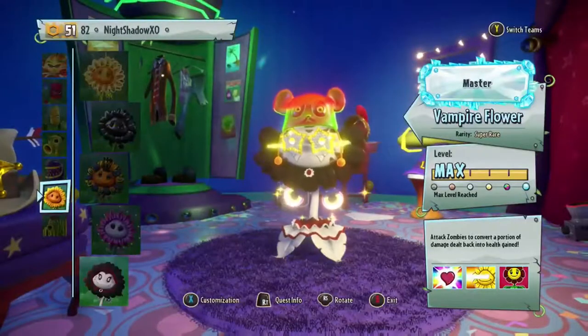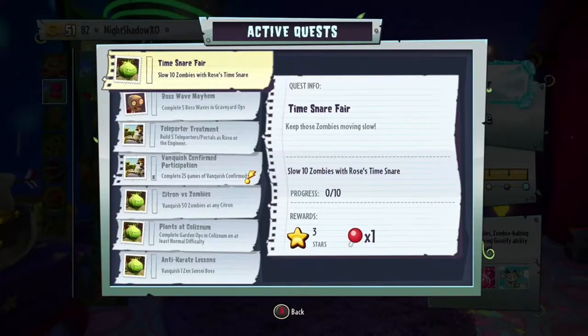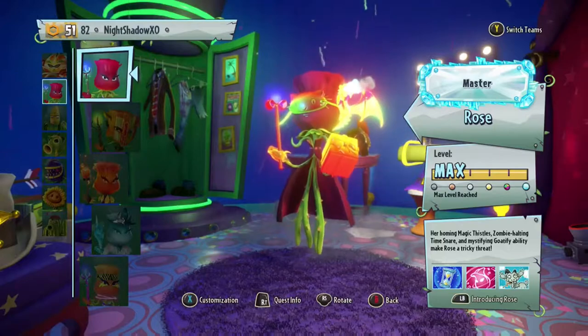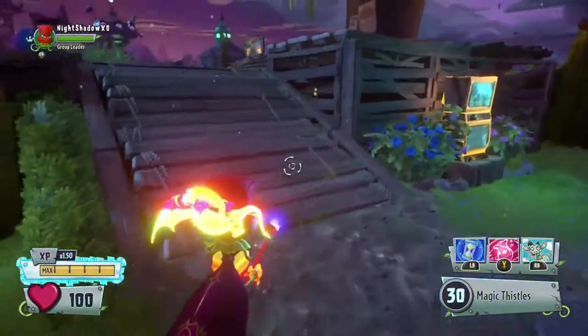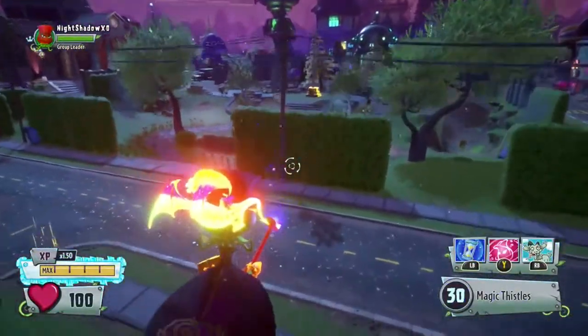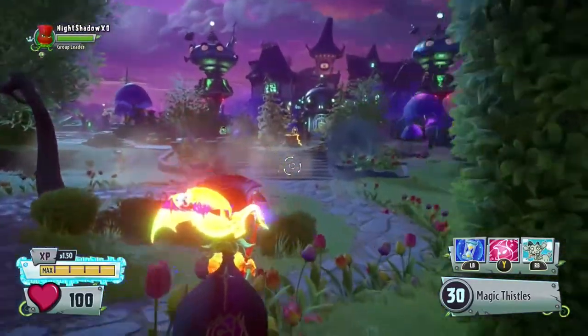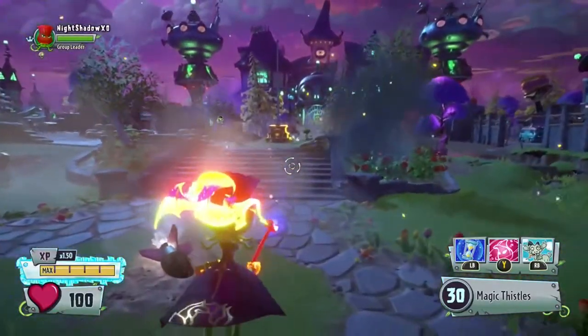I'm going to go to the rose because I've got to do the 'time scare' — slow down 10 zombies with the rose. You just get any rose you want, and the easiest way I found to do this is by going to the flag of power and then slowing down a whole group of zombies.